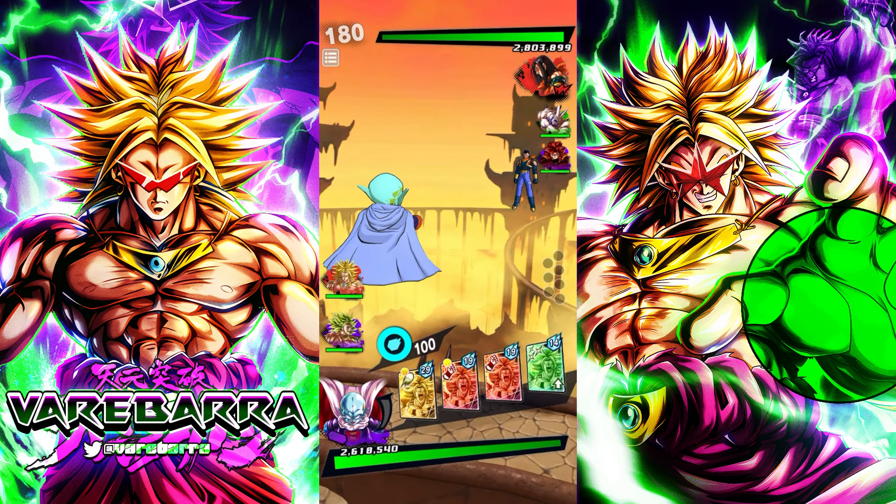Next up is Nola who's rocking the new tag Goku and Piccolo with LF DBZ Broly — kind of based, not gonna lie. By the way, if you guys want a full breakdown on Garlic Jr.'s kit and the tag Goku and Piccolo, I made a whole video on it, I'll have it in the top right corner. Also, this might be the fastest showcase I've ever done because I got school in like six hours.